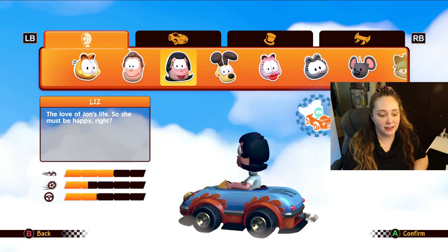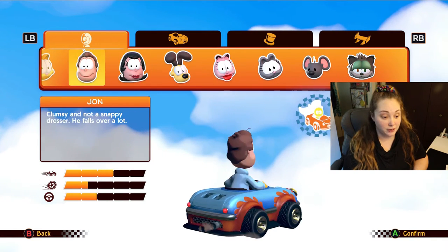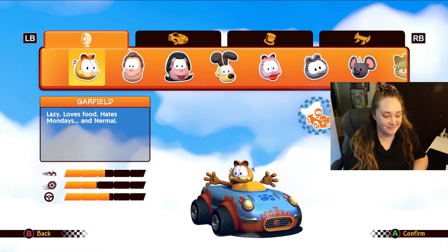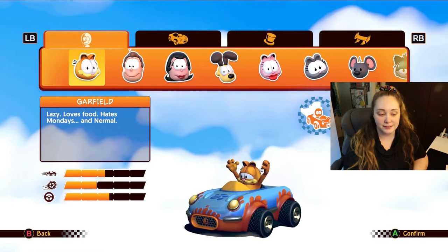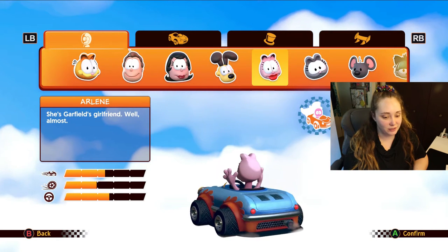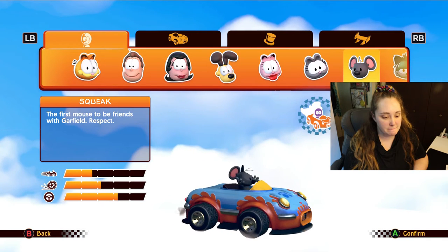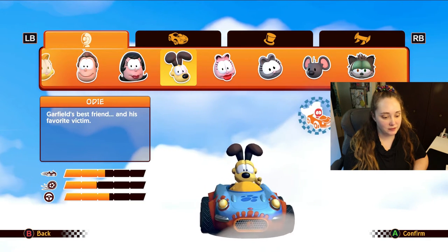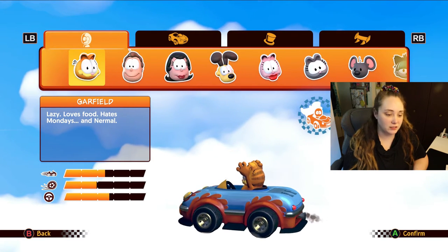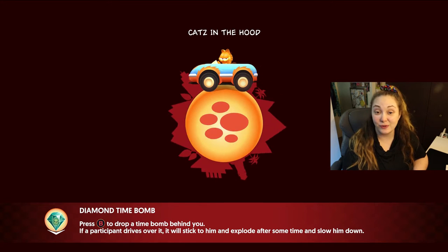In the other one you had to unlock everybody, but it looks like you just get everybody here. I'm gonna go with Garfield — I keep saying 'garlic' — you can go with Garfield because it looks pretty balanced. Actually Odie looks a little more balanced, but I'll start with Garfield, who I'm just gonna call garlic henceforth.